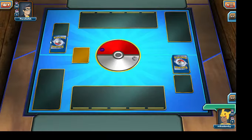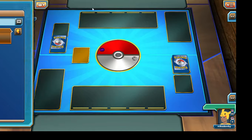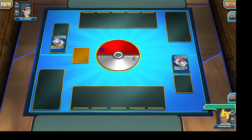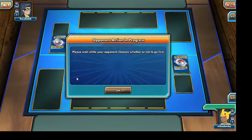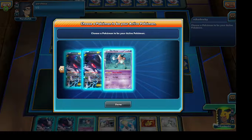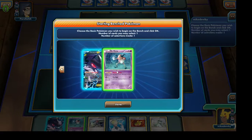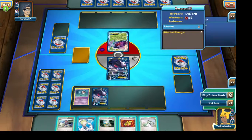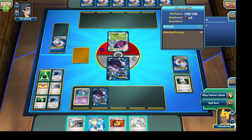It looks like our opponent might be running the Virizion Genesect EX type of deck as well, but I'm not too sure right now. So it looks like our opponent is going to start first. Our opponent actually decided to let us go first. I'm not necessarily sure what type of combination our opponent is using, but I never let the opponent go first.